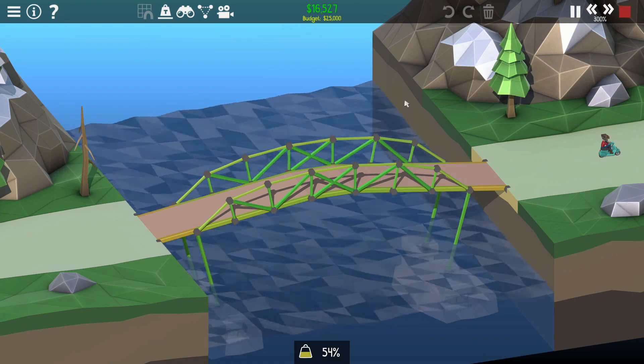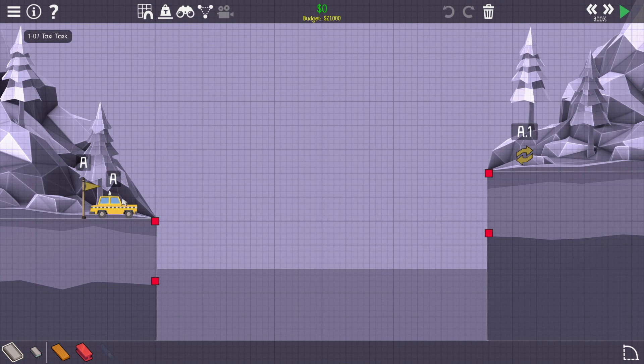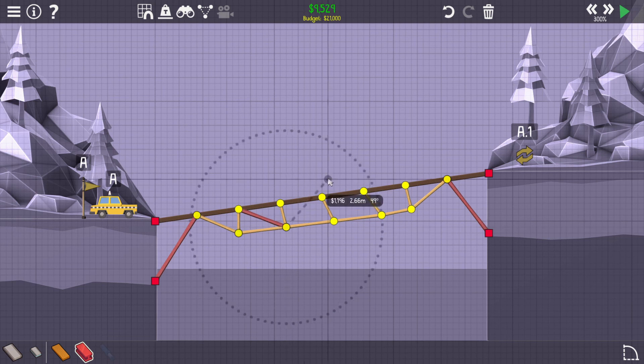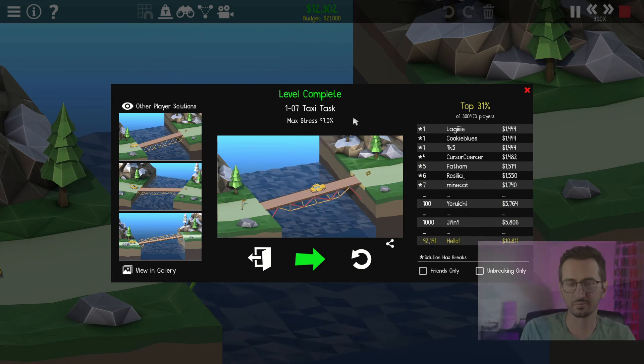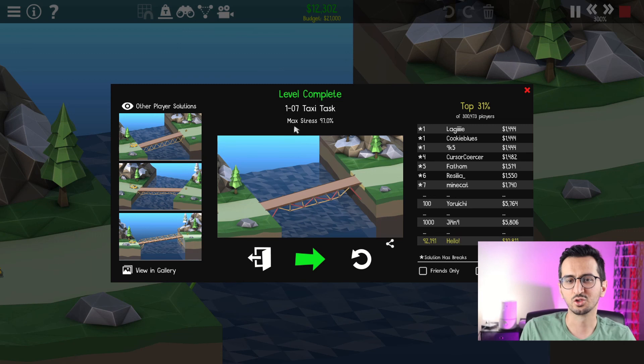Success. We are at 70% stress level. We have a taxi that has to cross the river and I guess it has to come back as well — nothing different from the other bridges we have built so far. Our maximum stress was 97% and we are under budget, so this was a good design.